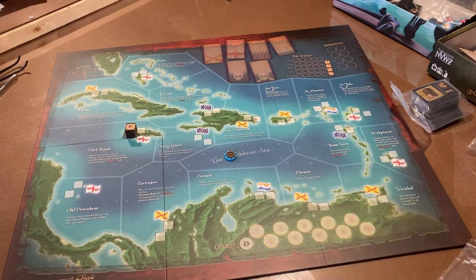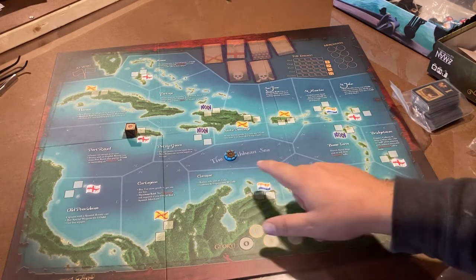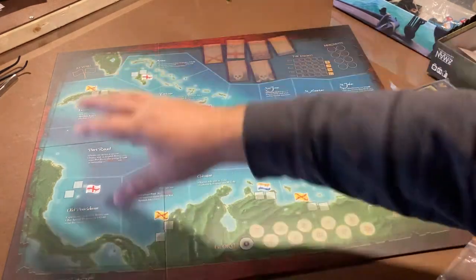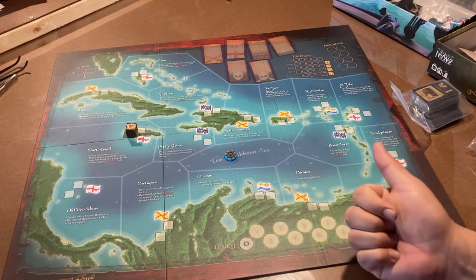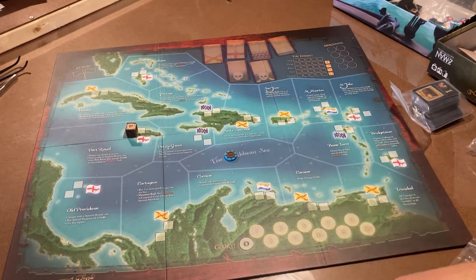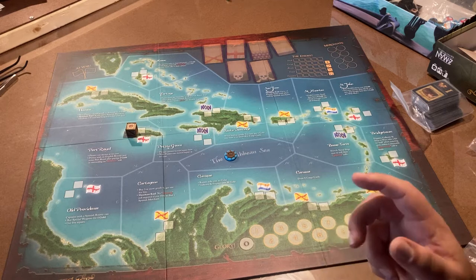Throughout the game you're going to be going all across the Caribbean trying to figure out missions and rumors, going from port to port. Each port is strewn with different things they're looking for — it might be spices, tobacco, textiles, or a whole bunch of different things. And if you can match those cargo cards, you can sell it for big money.